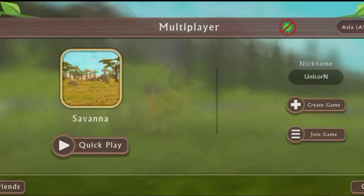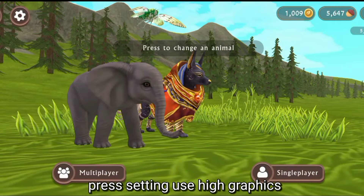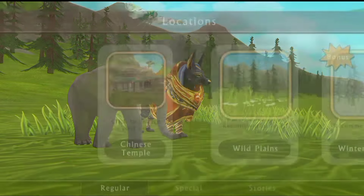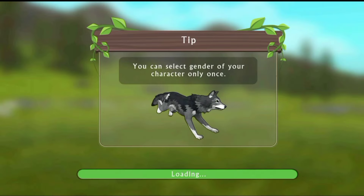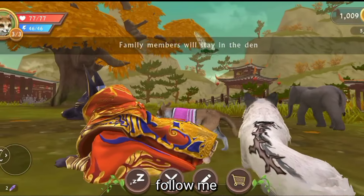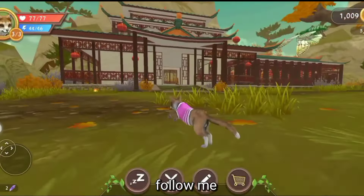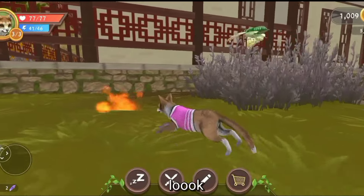Okay guys, now everything is done. Go to menu, press settings. Select high graphic quality. Go to anti-aliasing, go to game settings. Okay, now you can find the fireplace like this. Now you can do anything you want.